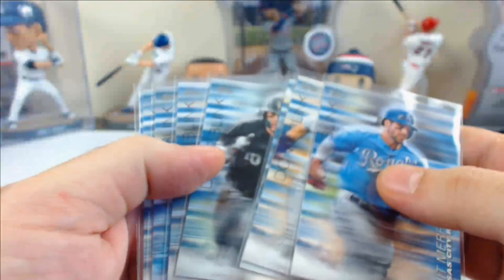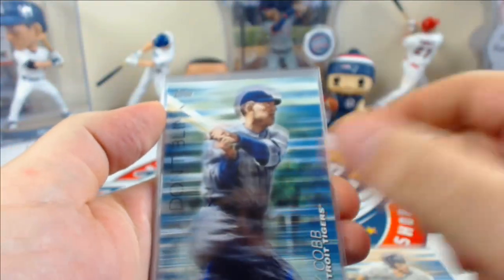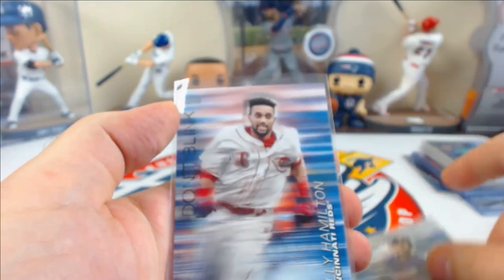Don't Blink blue parallels — eight of them in ten cases: Merrifield, Kiermaier, Cobb, Moncada, Myers, Bo Jackson, Byron Buxton, and Billy Hamilton.